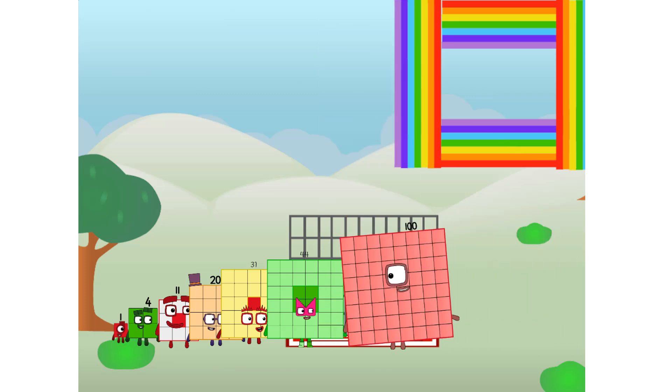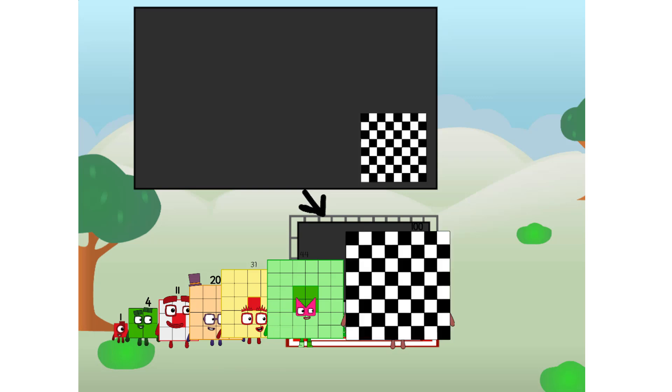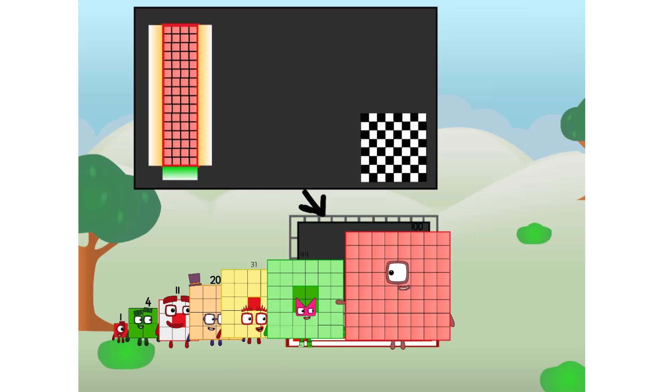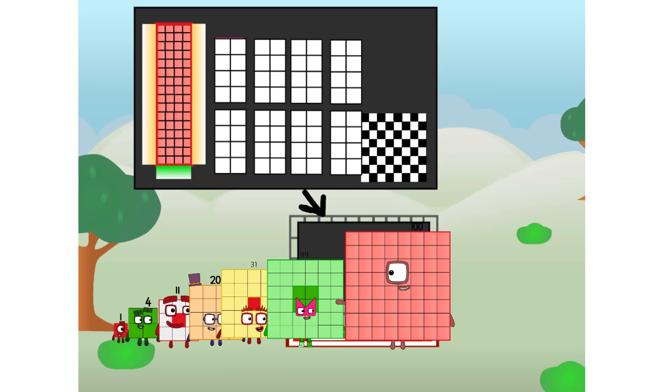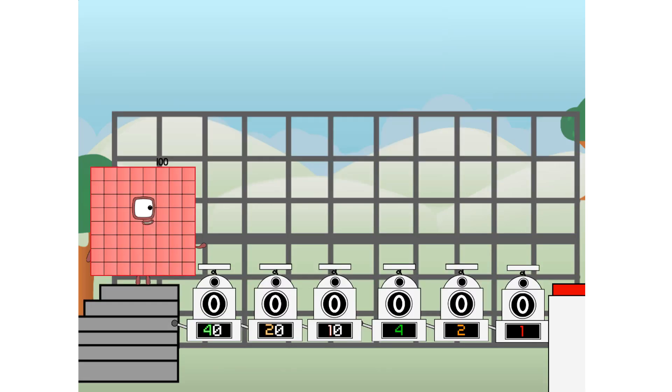Ah, there you are. This way. I've got so much to show you. I am 100, and I can be a strong square, a chess board, a super rectangle, 10 octoblox, or even a super cube. But today I want to show you a little trick I call binary boosters.